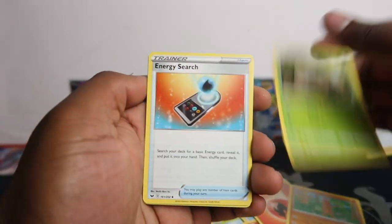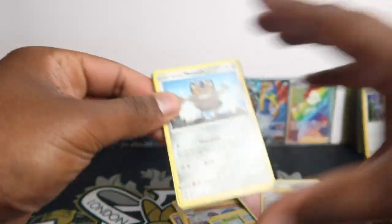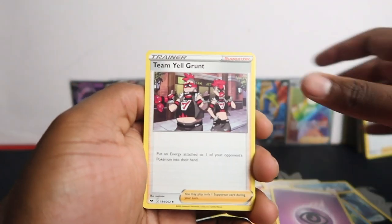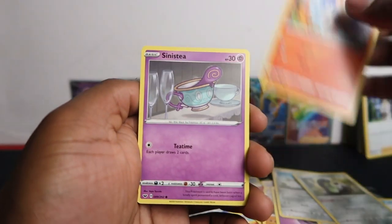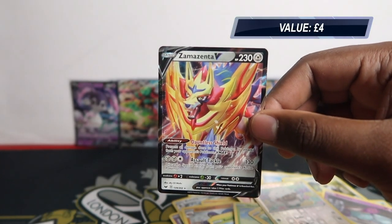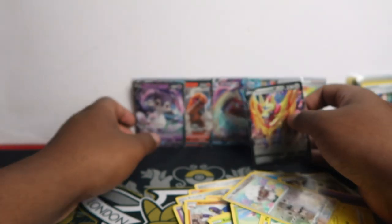We got Marnie Rainbow Rare! I think the full art might even be worth more than the rainbow rare but who knows. That's sick — at least the recap will be a little bit better now we got a secret rare. Last pack — let's take it slow. Team Meow Grand, Drizzile, Sunfisk, Glarian Meowth, Scorbunny, Maractus, Pikachu — we got a hit! That's one way to end it — Zamazenta V! I totally forgot about the dogs halfway through this opening.